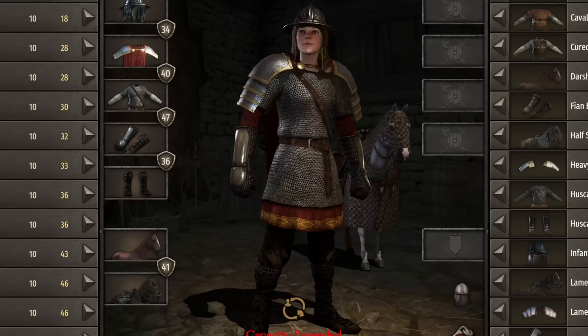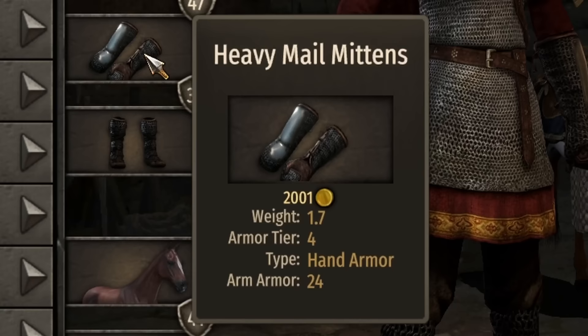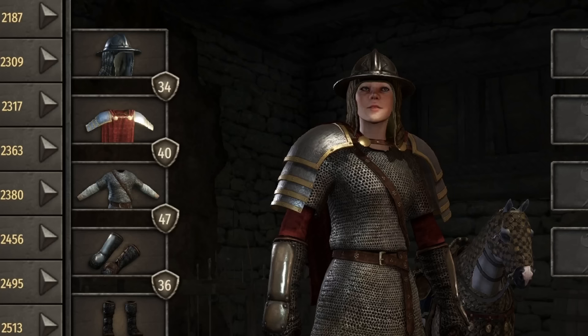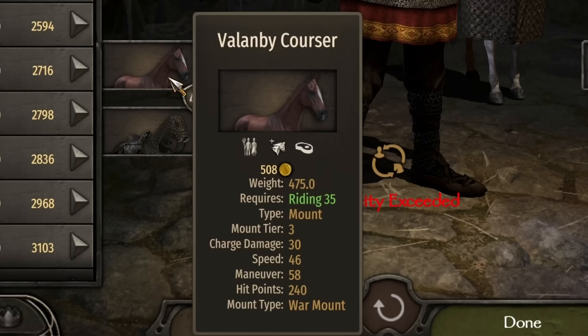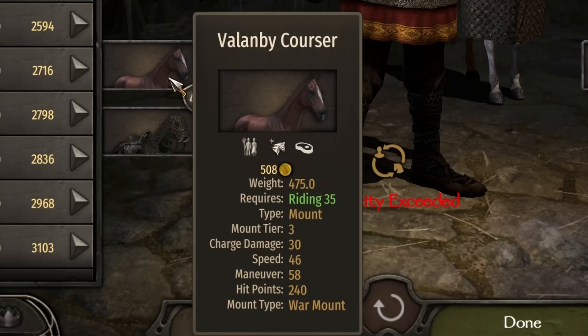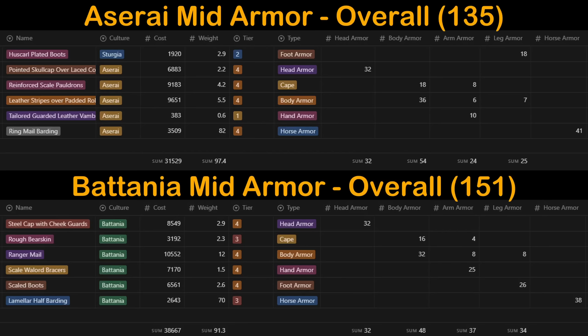And finally, we have the 'do you even lift' set with shoulders that make you look like you skipped leg day. The Vlandian mid-game set consists of the kettle hat over padded cloth, ornate pauldrons with cape, mail shirt, heavy mail mittens, and strapped mail chausses. Overall armor: 34 head, 40 body, 47 arm, and 36 legs at a light weight of 16.4. The Vlandians have a tier 3 mount, the Valen Courser, with 30 charge damage, 46 speed, 58 maneuver, and 240 hit points — the best melee mount in its class. Damage: 39 head, 17 arm, 16 leg, and 18 chest.